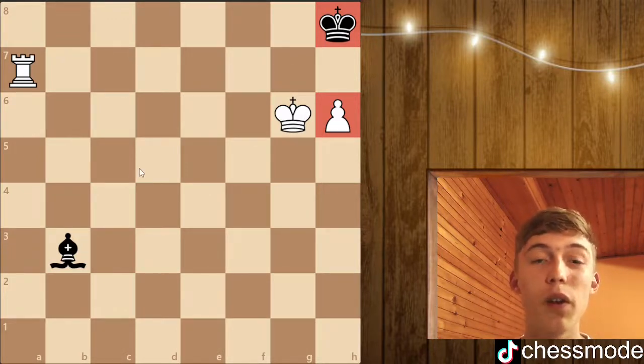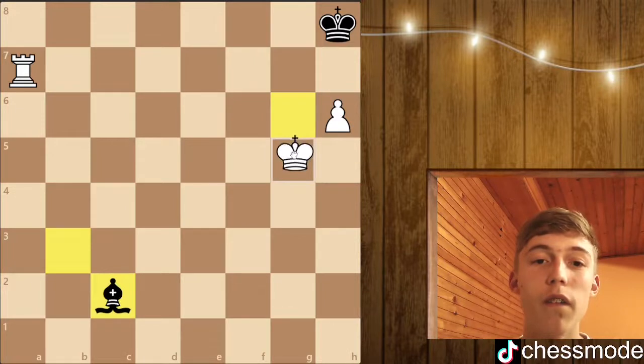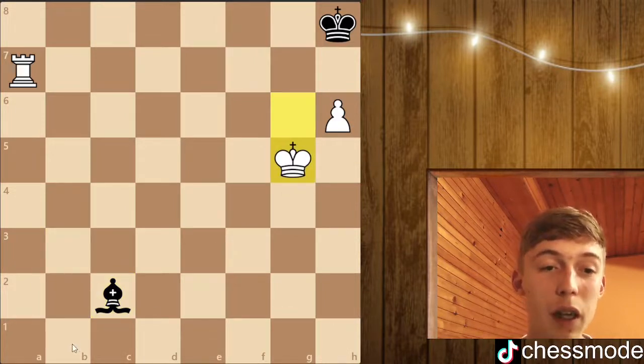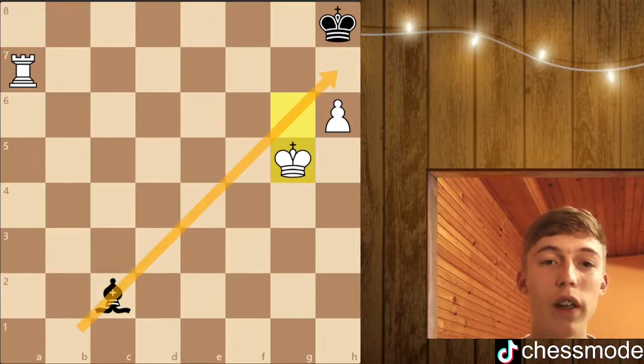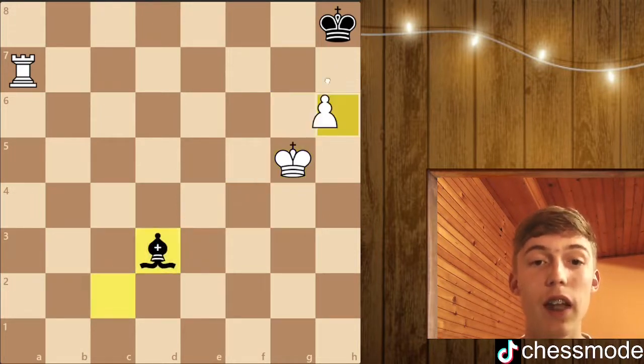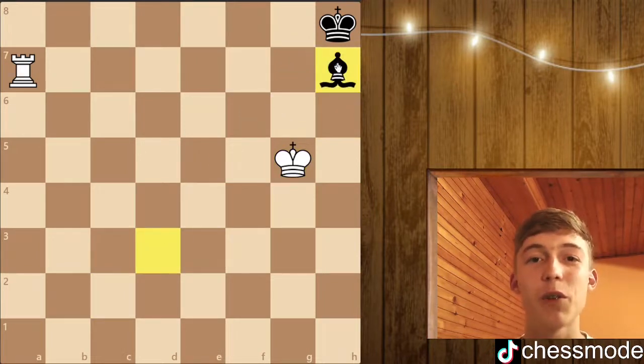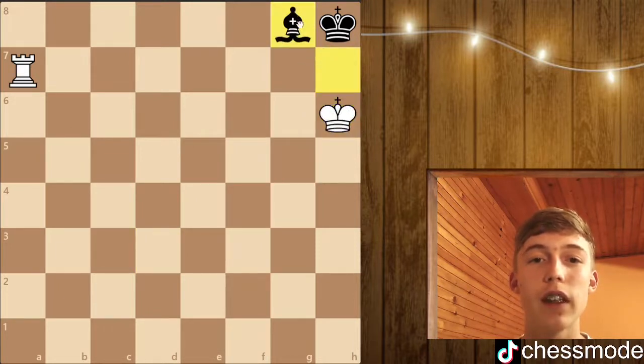The drawing move is bishop to c2, giving a check to the king so it has to move. The important thing is to keep our bishop on the b1-h7 diagonal so we don't allow white to play h7. If white plays h7 now, we just take it and it's a drawing position like we saw before — we're in the safe corner and whatever he does it's just going to be a draw.